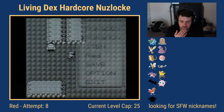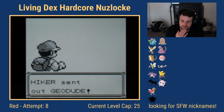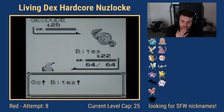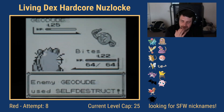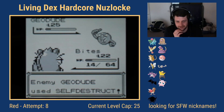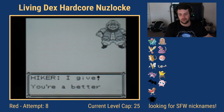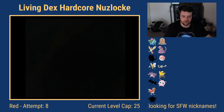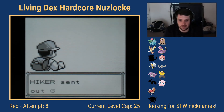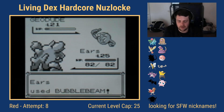I usually don't look up opposing trainers' Pokémon, so I didn't know what was coming. The Geodude is level 25 — three levels above me — and Water Gun doesn't KO it. It uses Self-Destruct on turn one. That's the end of Bites unfortunately, and we don't even gain experience from the battle. Bites is no longer usable in the challenge.